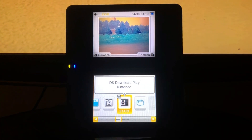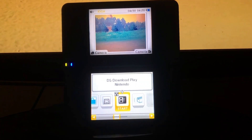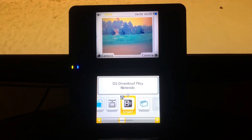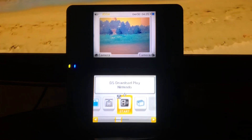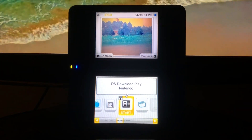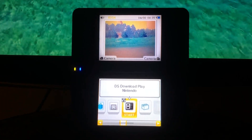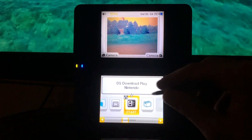Hey, what is up guys, it's your boy GXwerboss here, welcome back to a brand new video. Today I'm going to show you guys how to get Flipnote Hatena in 2020. It's very simple — you don't need any extra downloading, hacking, or modding your DS. You basically just need a DS, that's it.